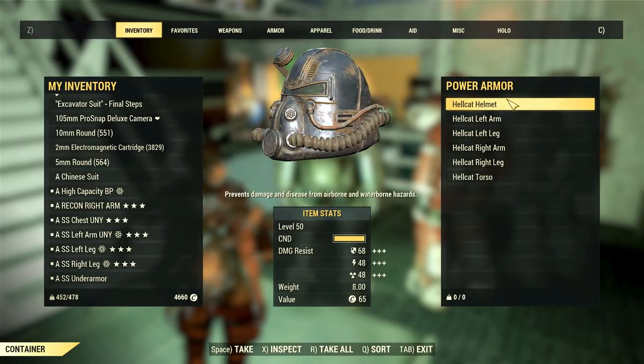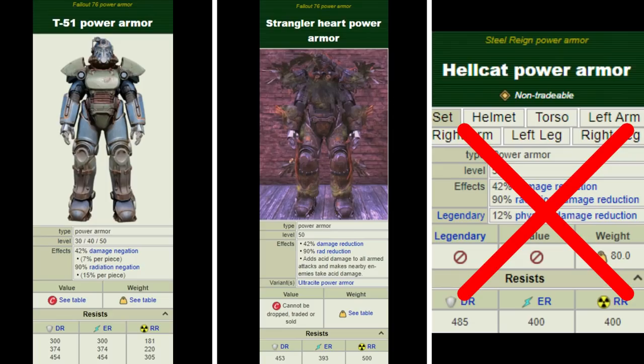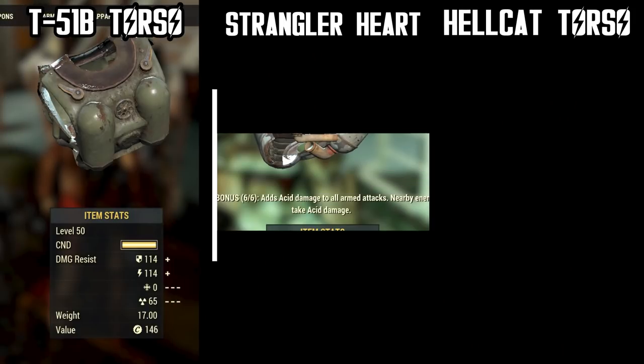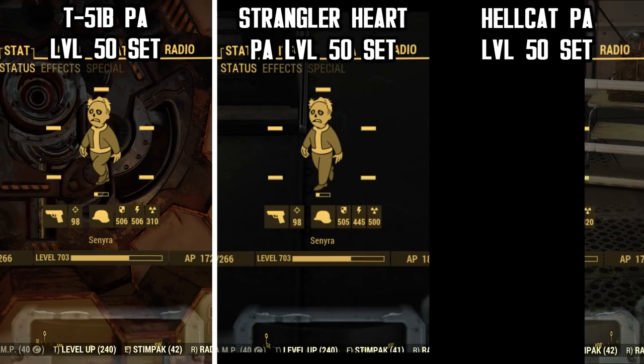I'm showing you a full set of Hellcat and Strangler Heart for comparison purposes, and as you can see the Hellcat falls behind in every way possible. Overall this new set used to have superior physical defense compared to the Strangler Heart and T-51 for example. However, when it comes to energy defense it had about the same as the Strangler Heart and 54 less than the T-51. If we compare radiation resistance it has 100 less than the Strangler Heart and 100 more than the T-51, but that has changed completely. The Hellcat power armor is now a weak set in my opinion.